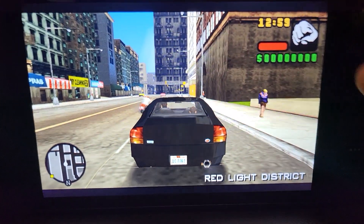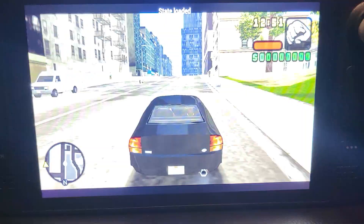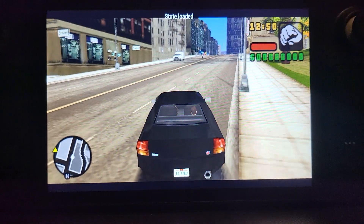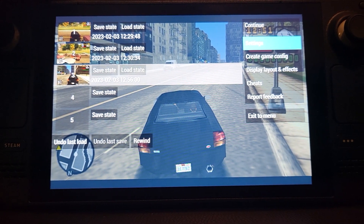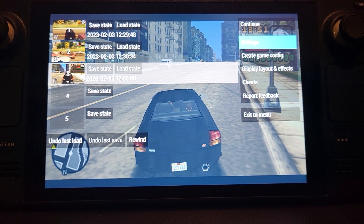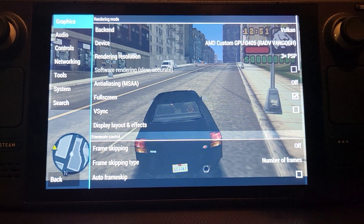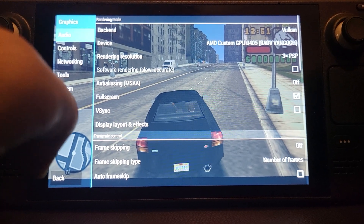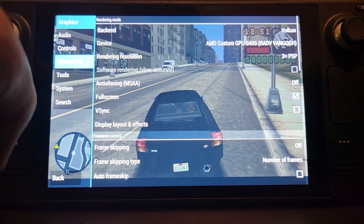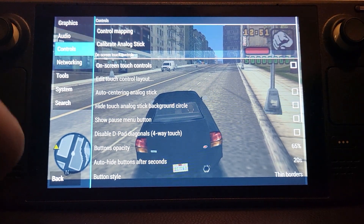I've also enabled Rewind as L5, so if you just keep pressing it, it does rewind. Let me show you how to enable that if you want. Press L4 to get to this menu — another benefit of this menu is that if you go to Settings, you can change the resolution, add anti-aliasing, and do a bunch of things right here without having to quit the game.